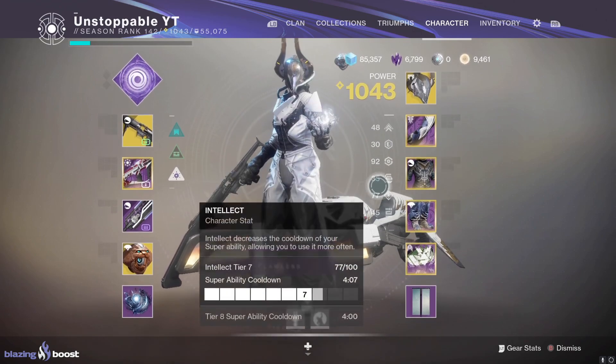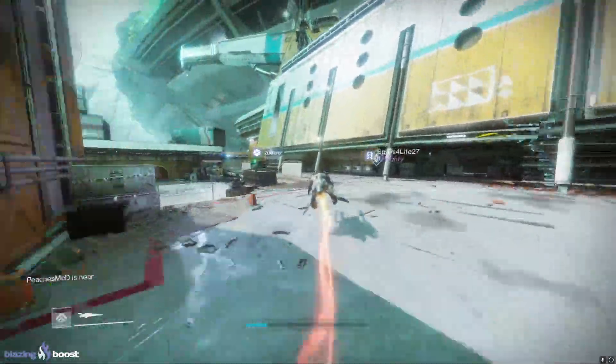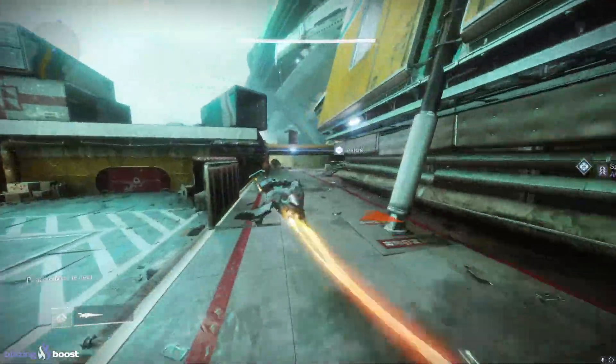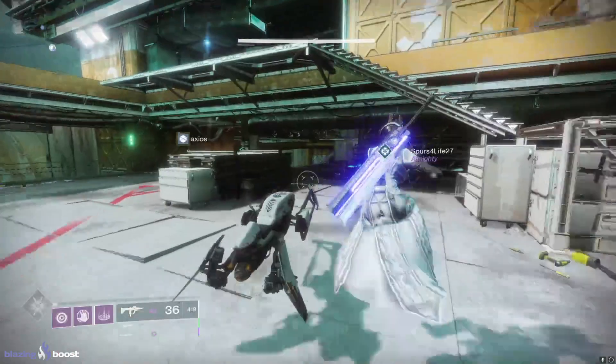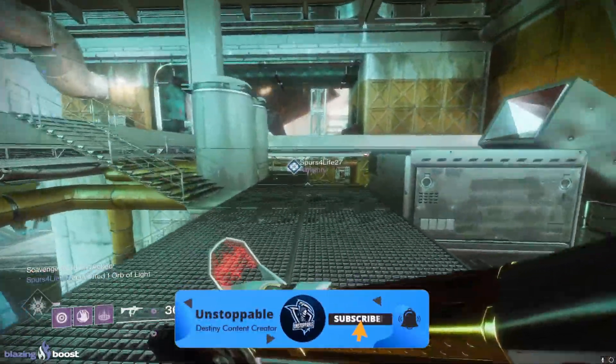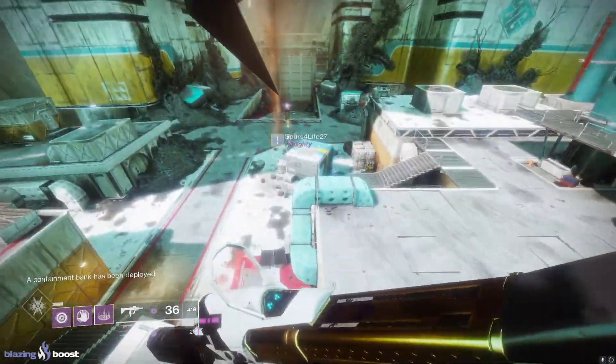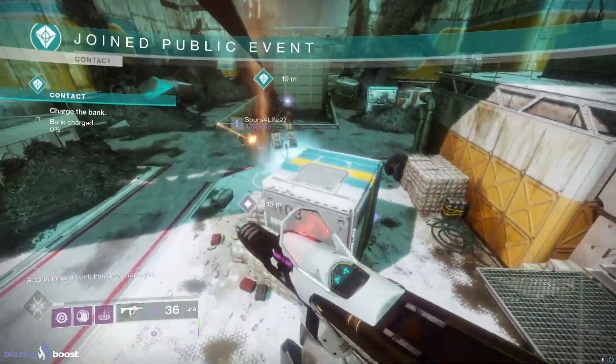I'm going to load into some gameplay and show you exactly how to use this build most effectively. We've loaded into Titan and we're heading over to a public event with some really hard enemies — a good way to demonstrate the build. There's a little bit of strategy to it, but you can also just go ham if you want.